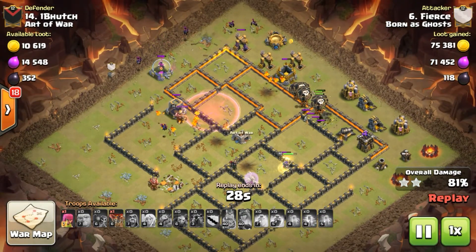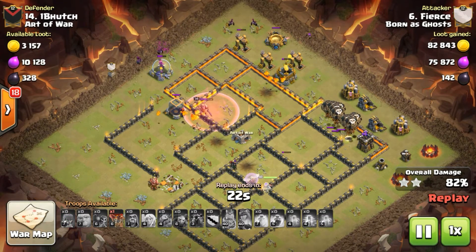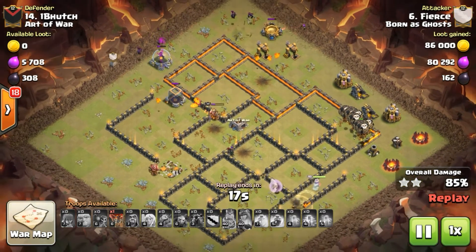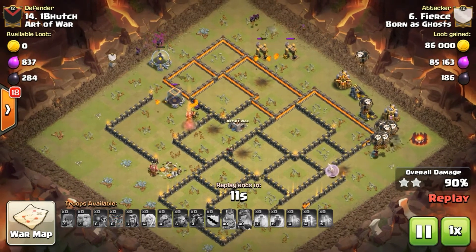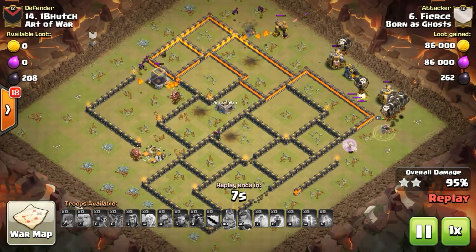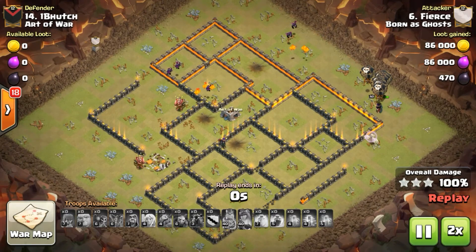As we get further into this, we're not going to see Lalo as much — Hogs along with Miners are really starting to take over, plus the mass drag is doing work. Lalo got the nerf, Loons got the nerf, so we're going to see that less and less. Not that it's going to disappear — we're still going to see it — but they're kind of getting put on the back burner with Hogs and Miners being so powerful right now. Very nice job coming in from our boy Fierce showing us how to do this Queen Walk Lalo attack.